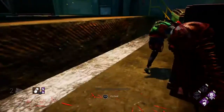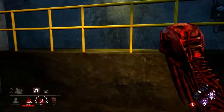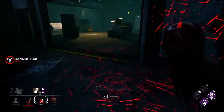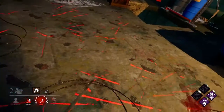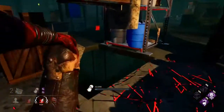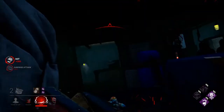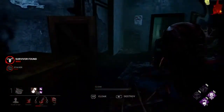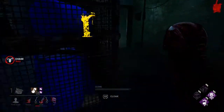No Dead Hard confirmed. I need Pop Goes the Weasel or Ruin — just something. If we can slot in Ruin and Undying to generate some gen pressure naturally that would help. Dwight has DS — balance landing too. One survivor is giving up. The Hatch has spawned in. I had to go back to tunnel because they know where the Hatch is, and it's right there.